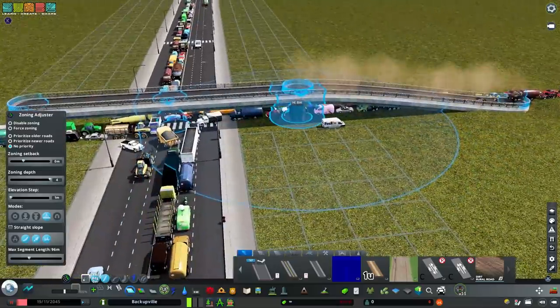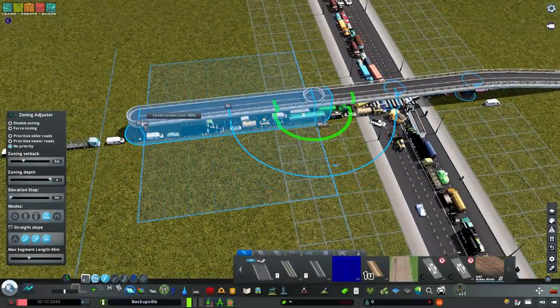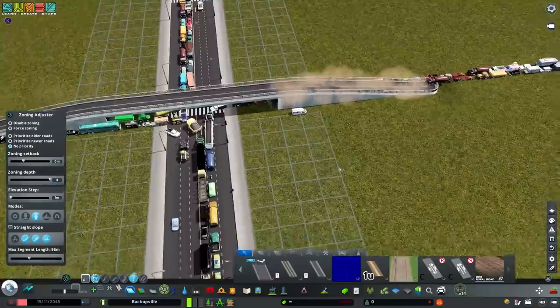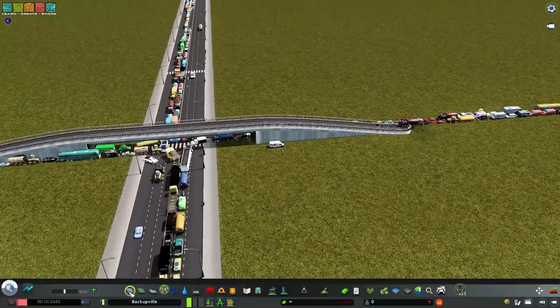I'm going to do 8 meters high, and then 8 units down, 8 units across, back down to ground. I should be able to use elevated road for these. This is actually the walled portion, to cover up what we're about to do in just a moment.